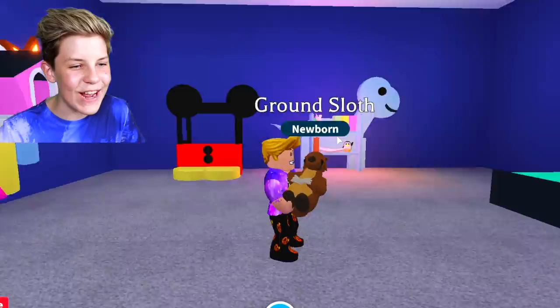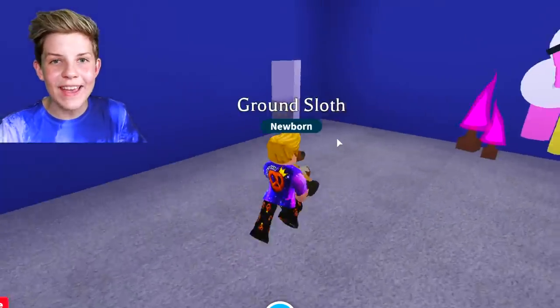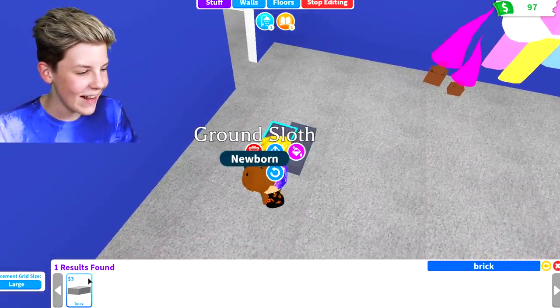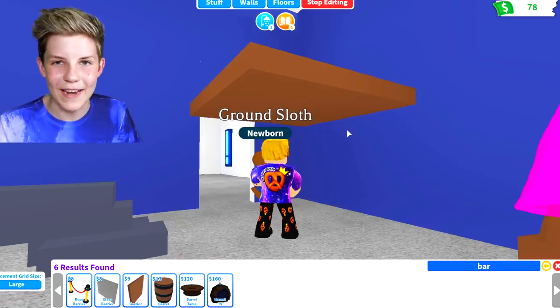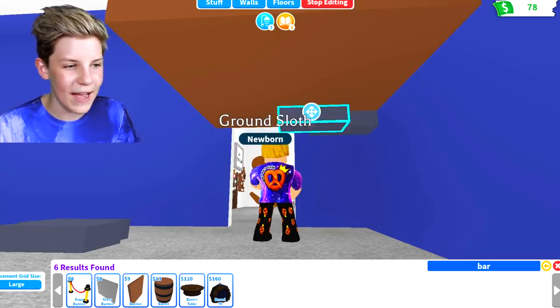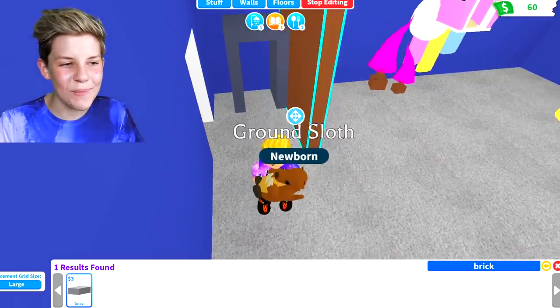I'm in my awesome build hack room — if you want to know how to do any of these build hacks check out my other videos. For this next one, let's do it at the front door. You want to search up a brick and grab a few, then grab a barrier and place it about this high because this is how high you want your vending machine. That's right — we're making a vending machine today! Grab the bricks and put them as the roof of your vending machine.